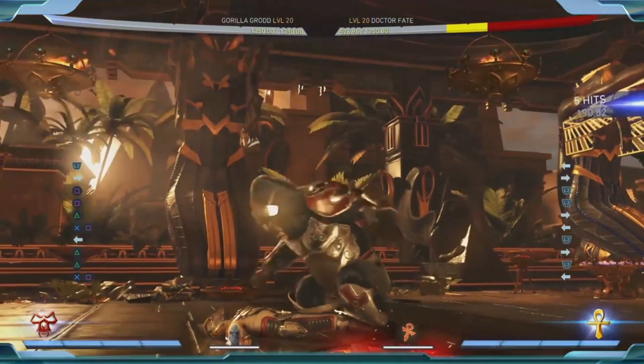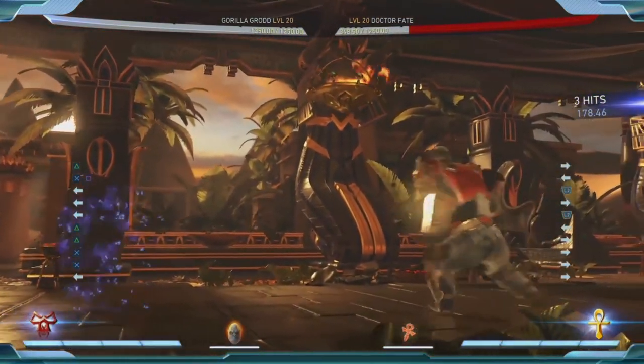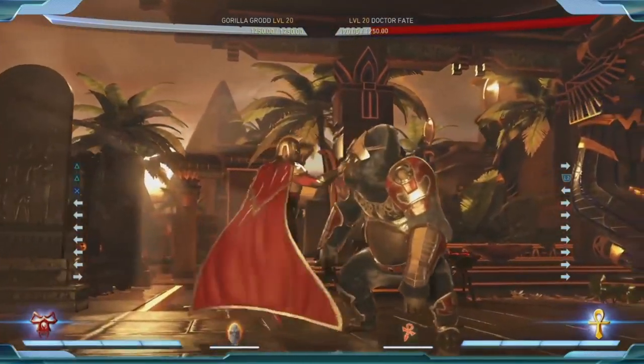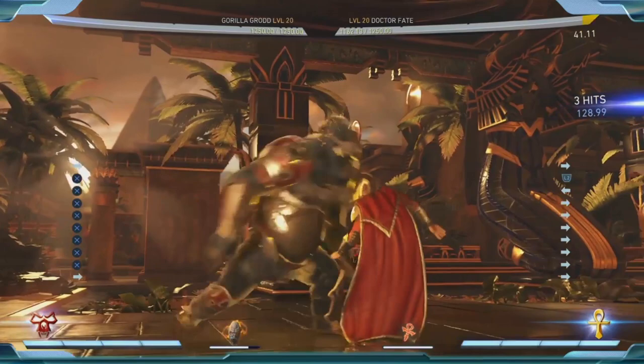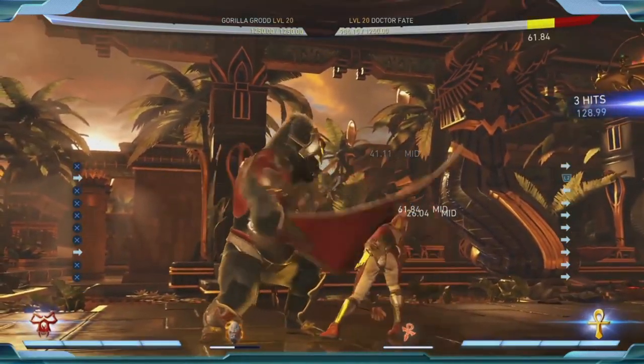These are all just good rush down maneuvers. This one pushes back — it's a great push-back maneuver. And the one-away throw — like he's swinging those arms around, which also gives him good reach on some attacks. That's a standard three — a three-hit string right there, which is pretty cool.